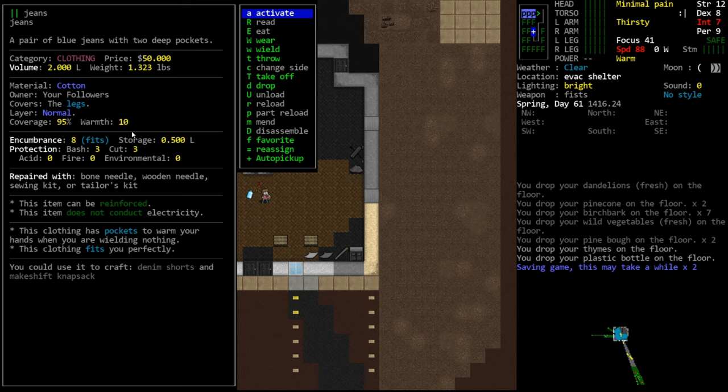Next we have encumbrance, which determines how encumbering the garment is. Storage determines how much it contributes to your carrying capacity. Then we have the protection values – there are five entries: bash and cut, which are the two primary physical damage types we'll be most concerned about, plus acid protection, fire protection, and environmental protection. Environmental protection covers things like gases and poisons, and possibly radiation.